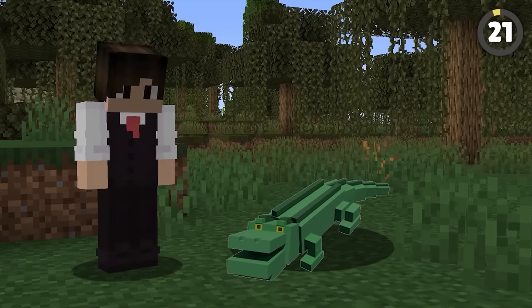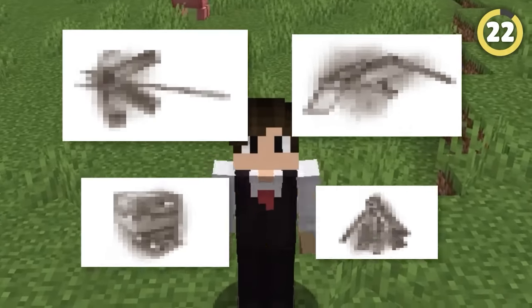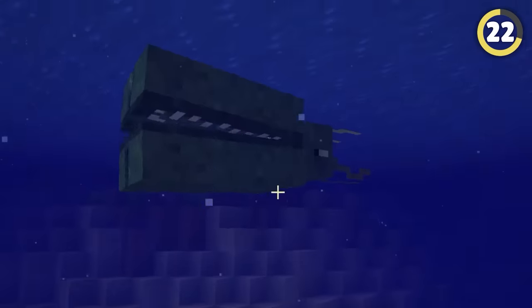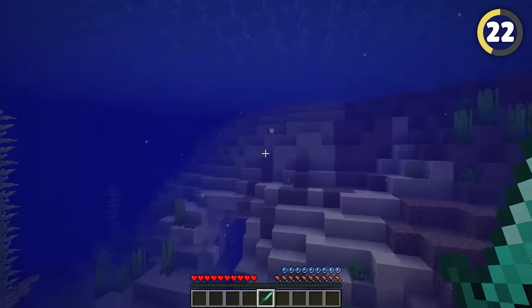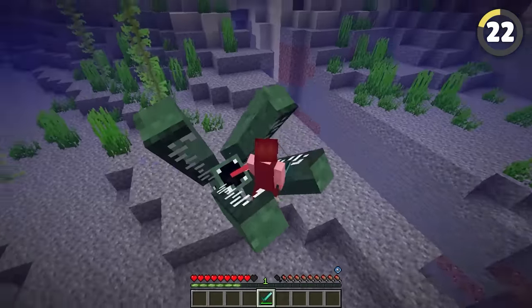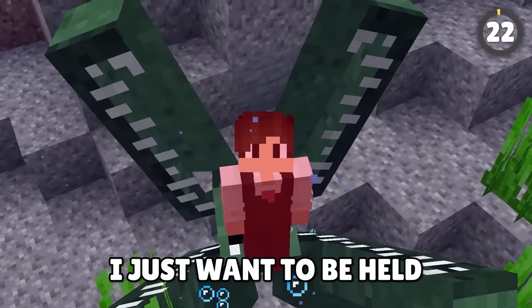Talking about mob votes — could you remember what the other options were in 2017? Alongside the Phantom, they showed us the terrifying Barnacle. It's supposed to be a huge sea monster found deep in the ocean. It would suck you underwater using its tentacles and wouldn't let you escape from its slimy grasp unless you managed to kill it.